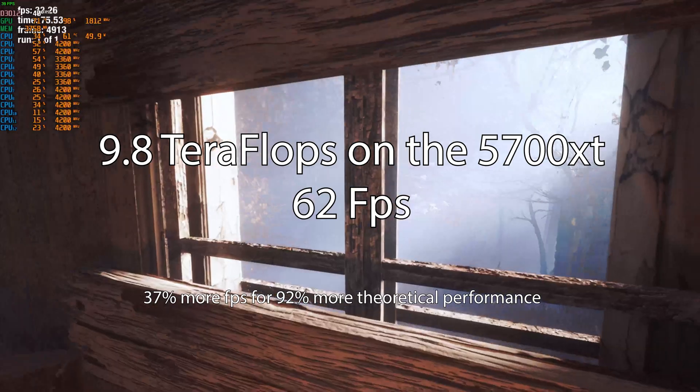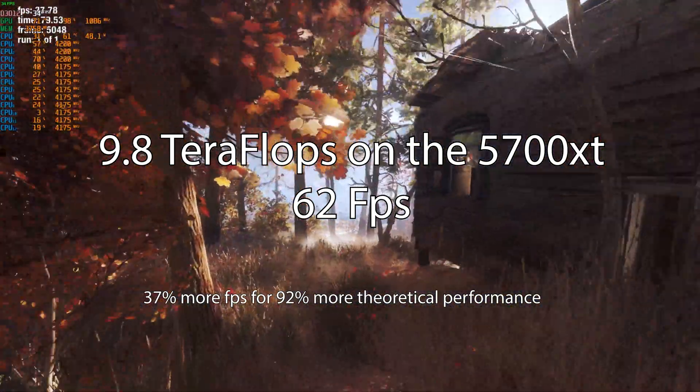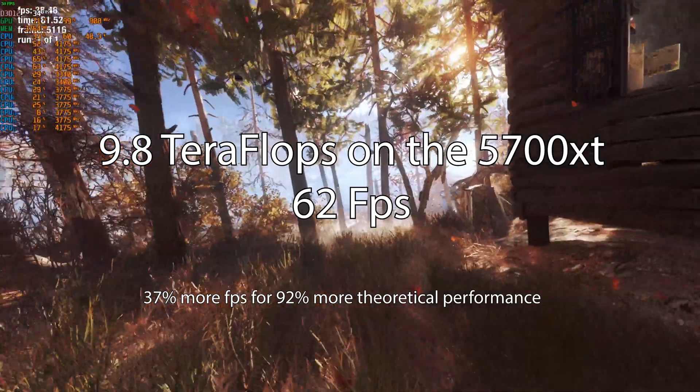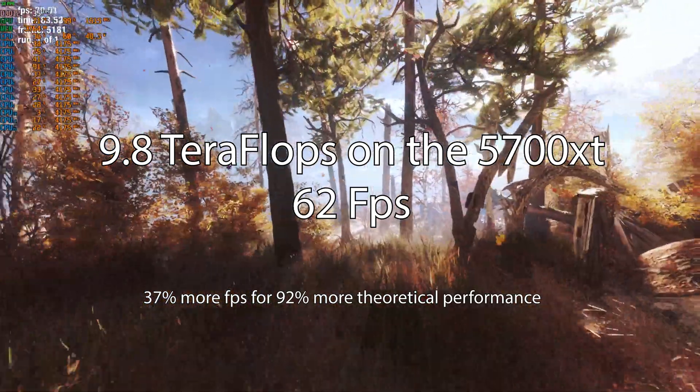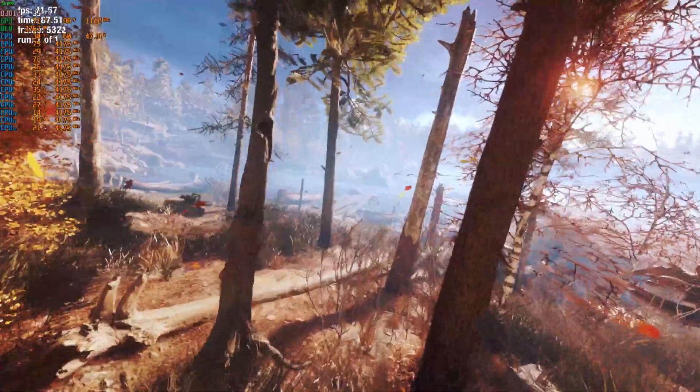This result could indicate that the 5500 XT running at full speed does have a memory bottleneck. Running the 5700 XT at full speed of 9.8 teraflops yielded 62 fps — 40% more fps at 92% higher theoretical performance. So again, like with the 5500 XT running at full speed, we see a potential memory bottleneck or a limitation of the architecture running at full speed.